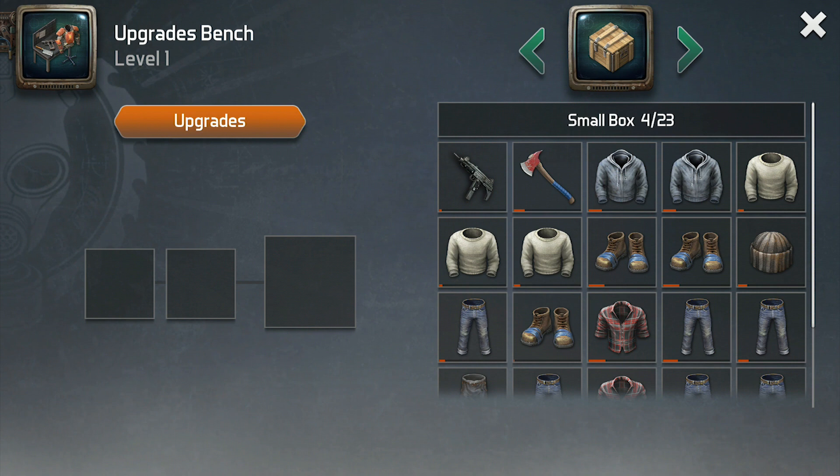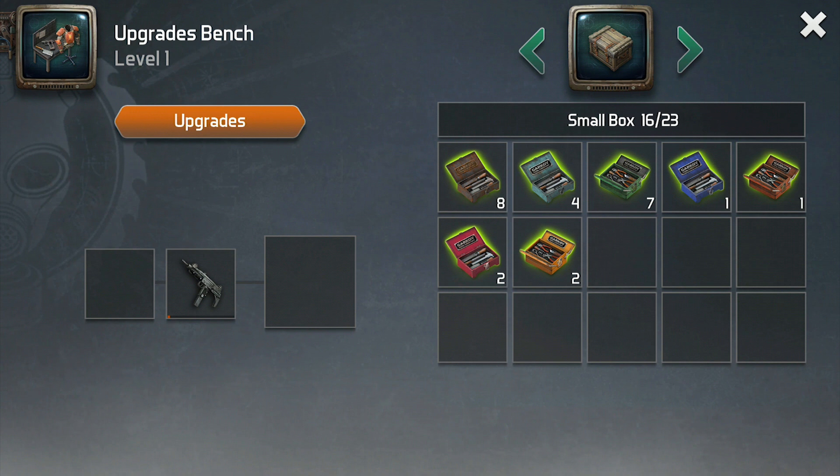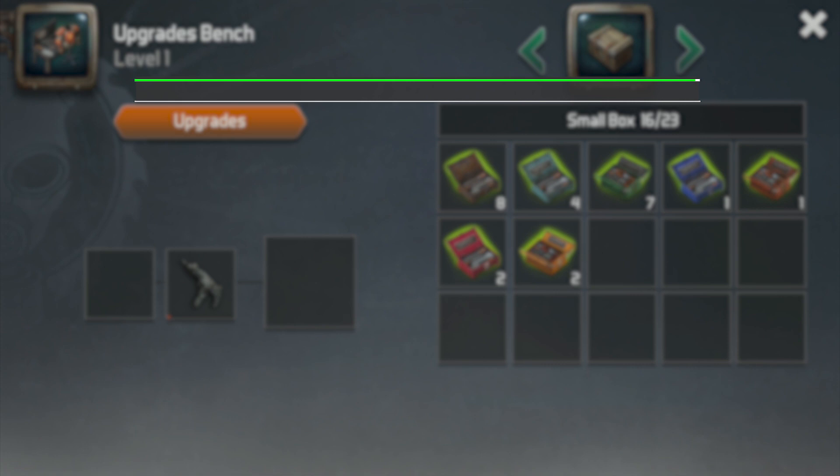When you unlock your basement and finish your upgrade bench, you will be able to pair those almost broken weapons with upgrade boxes to get a new full durability weapon that is significantly better than the one you originally had. That being said, upgrade boxes are much rarer than weapons, so unless you are spending money buying upgrades, I recommend only using upgrade boxes on these 11 weapons.